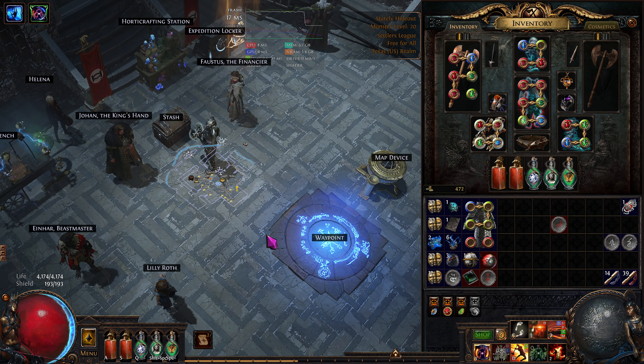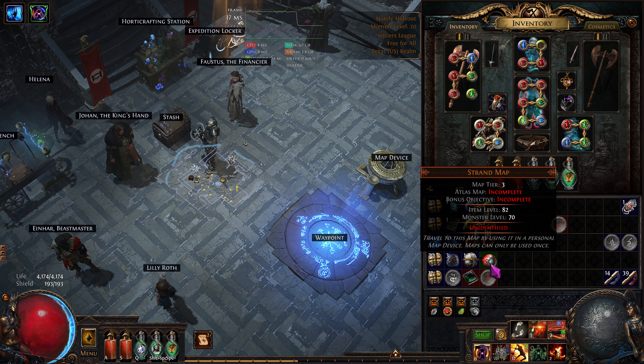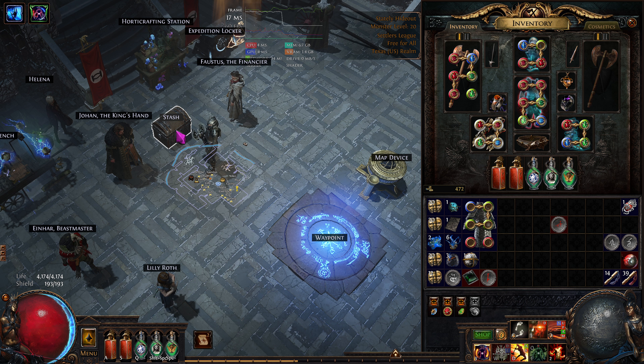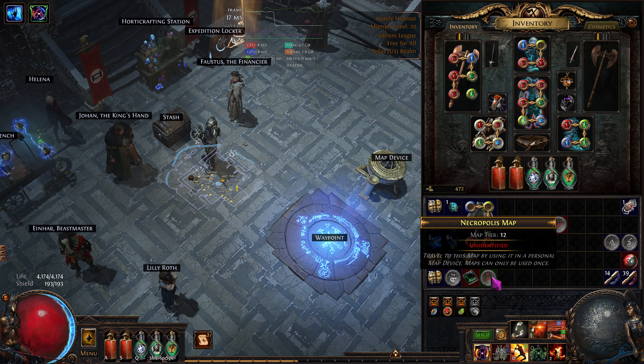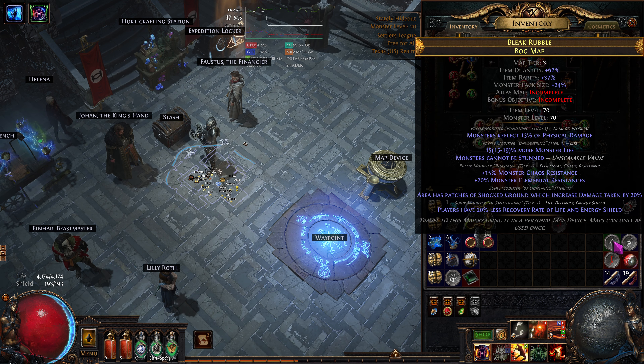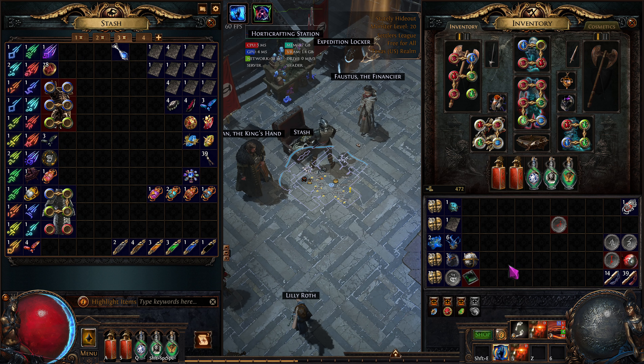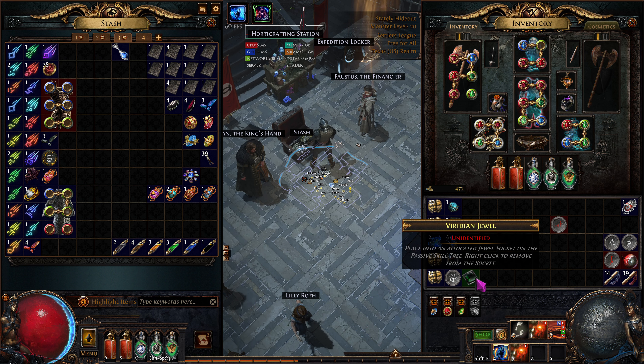Do we have to do this map? We're going to have to do that map too. We got a tier 12 but we're going to do a 13. I'll put this over here to do later. We also have to do that one. There's so many to do — it's a good thing. We don't really have a dump tab so I've been using this. We'll dump that in there and deal with that later.